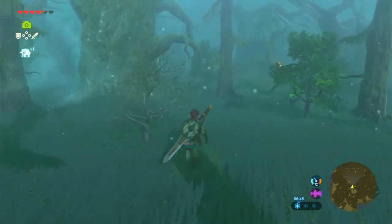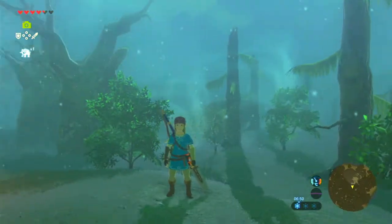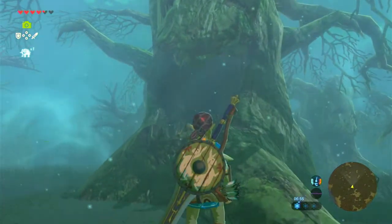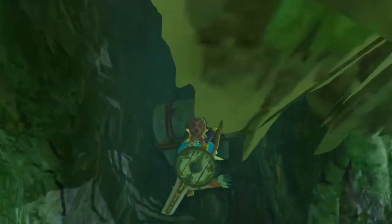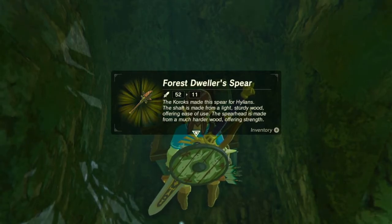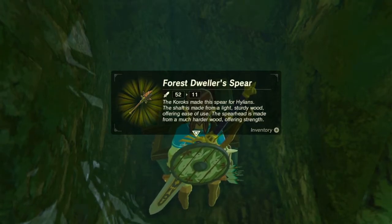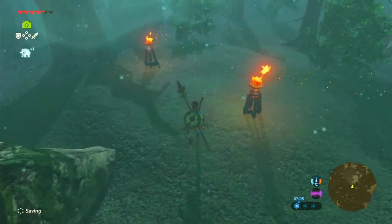Also, some of these trees seem to have faces, mouths and stuff - it's kind of strange. Just look at this one - it's got the mouth and it's got like two little happy eye things. And there's actually a chest in here - Forest Dweller's Spear. The Koroks made this spear for Hylians. The shaft is made from a light, sturdy wood offering ease of use, and the spearhead is made from a much harder wood offering strength. That's actually a very clever way to do that.